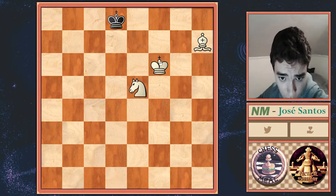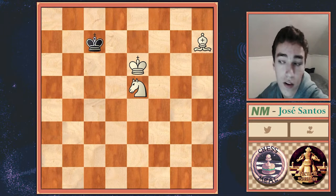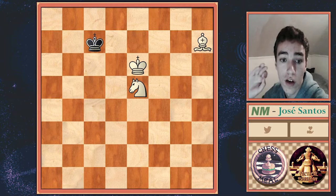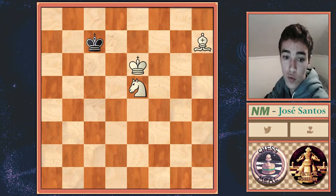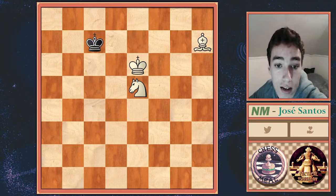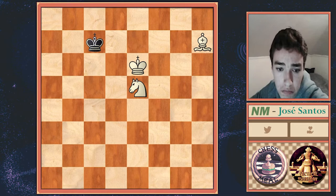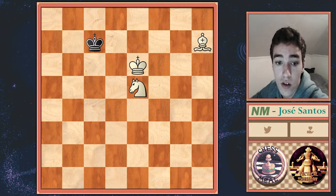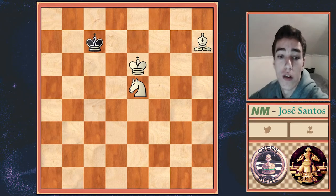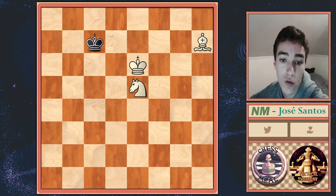So here we should bring our King closer — King e6, King c7 — and here comes the crucial part of this maneuver. We must cut the King off from reaching the fourth rank; that is really the key to winning this endgame. It looks like the King is forcibly coming to the third rank — that is true — but it is not forcibly coming to the fourth rank. By some sort of geometry, this endgame actually works beautifully in this case with the white pieces. So we go Knight d7, which cuts off the b6 square.